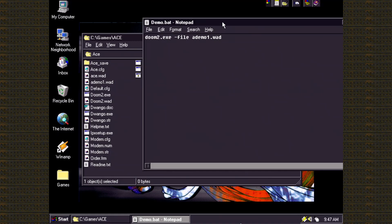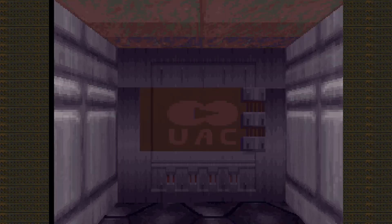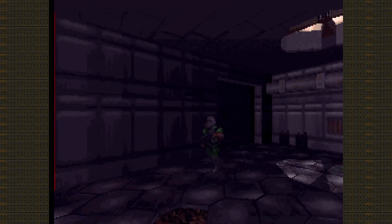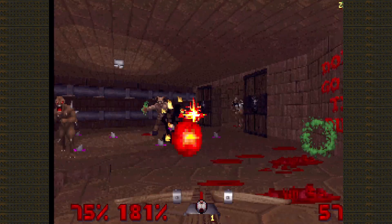I will be playing this on my Pentium 75MHz machine with Windows 95 installed for this video. ACE engine greets you with a scripted introduction, showcasing some of the features you would have already seen in modern source ports, like custom monsters and weapons using ZDoom's DECORATE language.